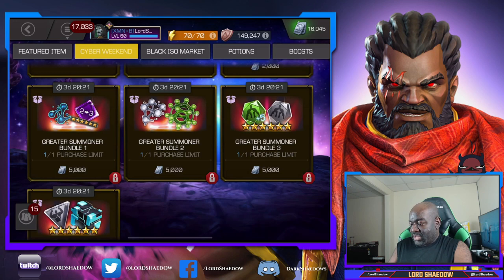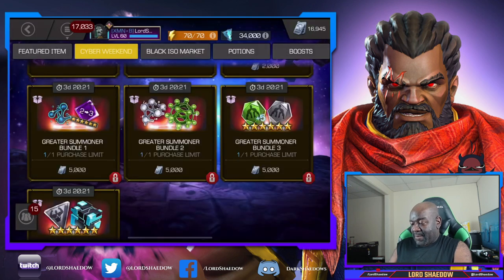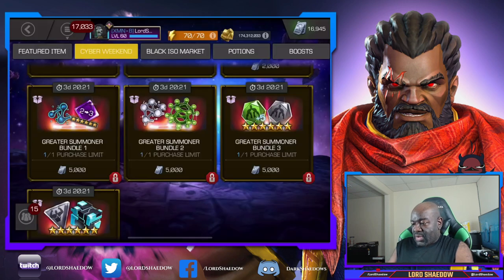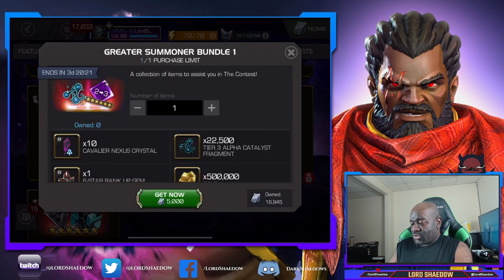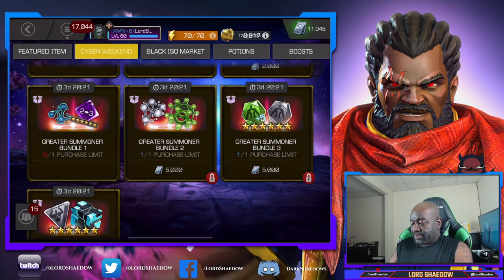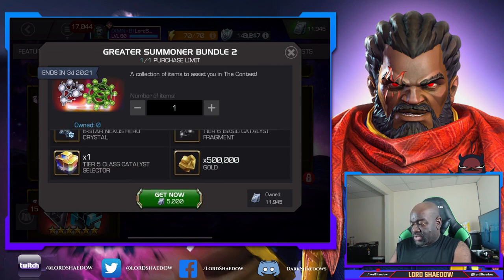There's also a nexus crystal option and another one with six stones. I definitely want to get this one - it has a nexus - and we'll open those up in this video. Here we've got a nexus crystal, so I'm definitely going to grab that one. It also has a tier 5 class catalyst selector.